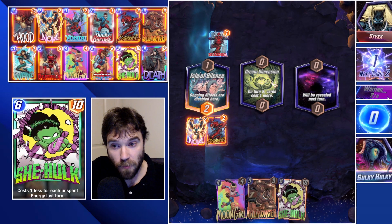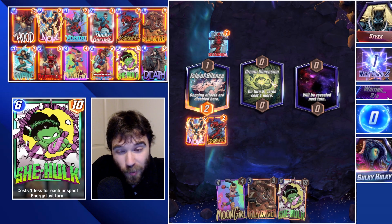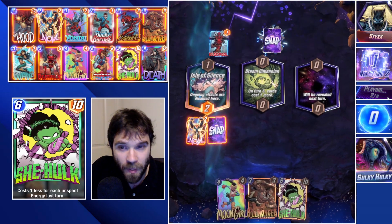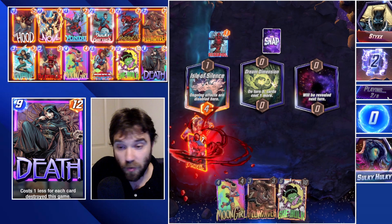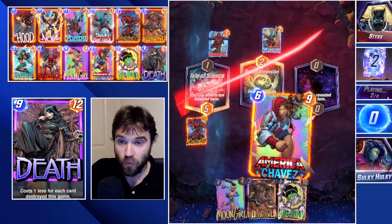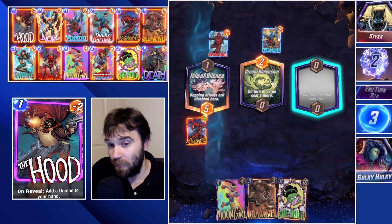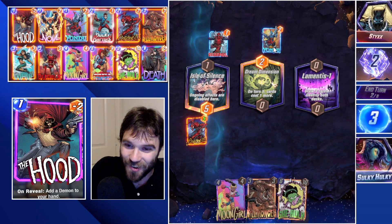We'll drop Carnage and destroy the Nova. We don't know if we're going to draw into Lamentis, so we're just going to start destroying cards where we can. That way if we draw into Death, we're at a spot where we can drop Moon Girl. They use Yondu and it destroys our Chavez — but luckily that's okay.